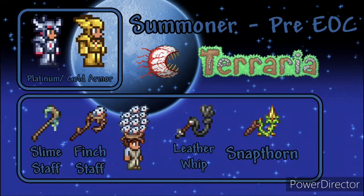For summoner use gold or platinum armor. For weapons use the Slime Staff, Finch Staff, Gold Staff, Leather Whip or Snapthorn.